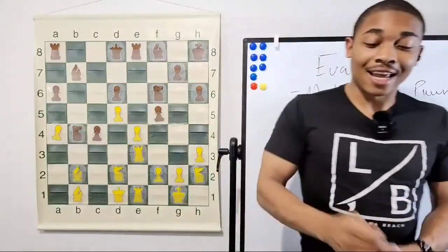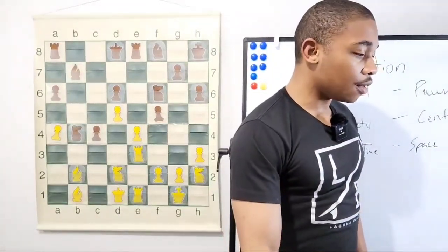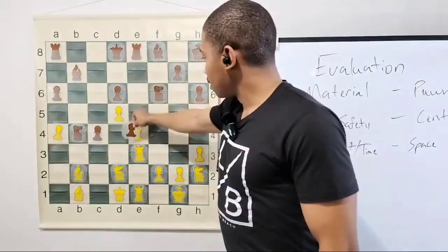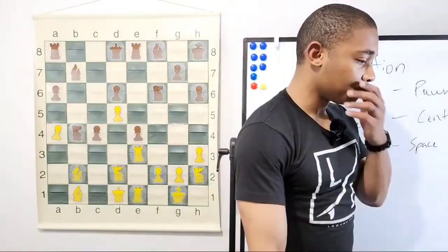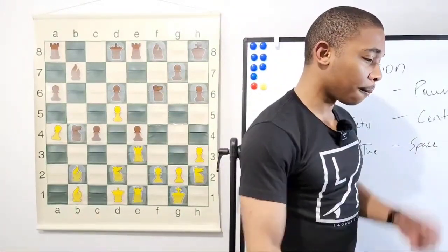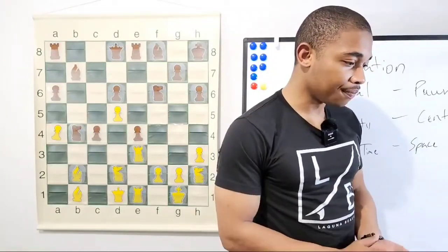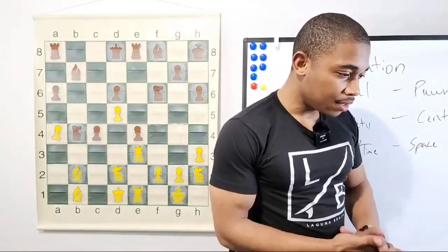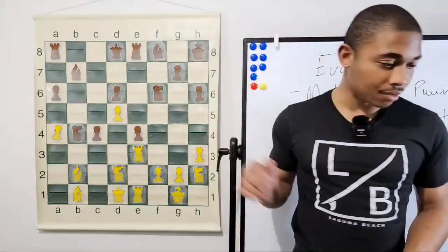This a1-h8 diagonal is special since it's x-raying the king, and there are a lot of tactics that can happen once you see the x-ray. After bishop to b2, then we have f-takes-e4. If you're Kasparov in this position, what would you do next?